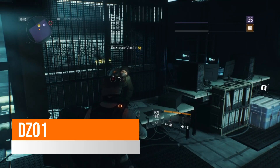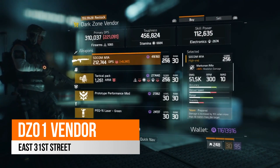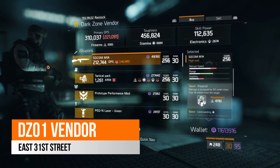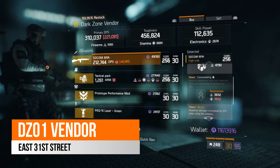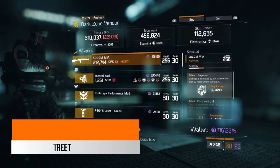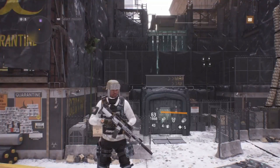Over in East 31st Street, which is your DZ1 vendor this week, there is a SOCOM M1A. It does come with 161% headshot damage. It has Prepared — so damage is increased by 15% when more than 30 meters away from a target — along with Commanding and then Brutal as the free talent. I'd just recommend rolling away Commanding there, and you wouldn't have a bad sniper rifle here this week.